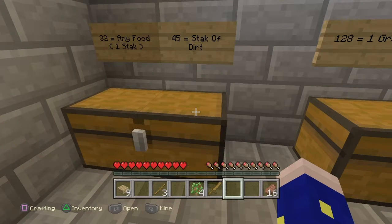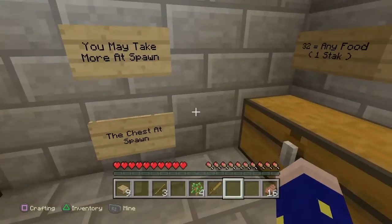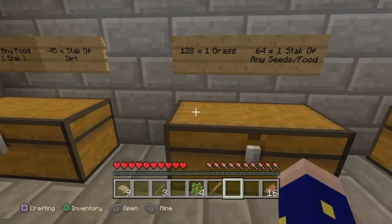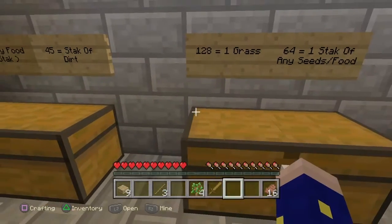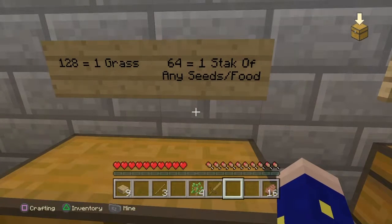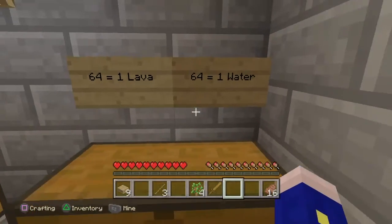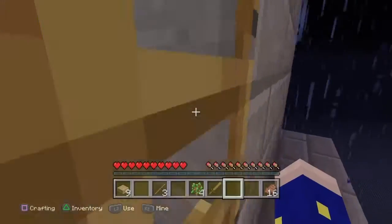And 45, I'm assuming currency is a stack of dirt. That is going to be useful, especially if we want to make a bed and a house, and more trees. 120 - is that two stacks? It is two stacks for one grass block. Oh wait, no, no, no, it spreads, doesn't it? So you need a lot of dirt for that. And 64 equals one stack of any seeds slash food. So now we can grow our own stuff, and then 64 for lava and 64 for water. I can't do anything right now, I don't have anything.